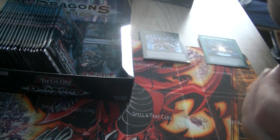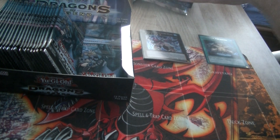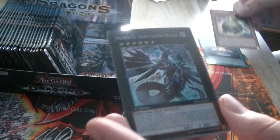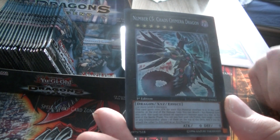Discarding five cards just to run into an MST is really painful — that's something that could lose you the game. Secret Rare: Curie Bandit. I really thought this card was really awesome, so I'm really happy with it. Number C5 Chaos Chimera Dragon, also a really good card.